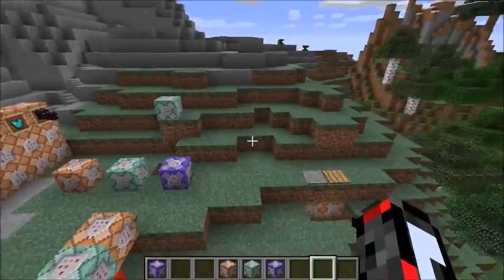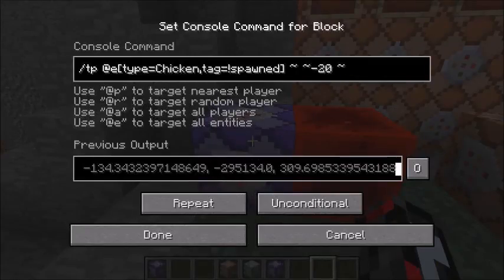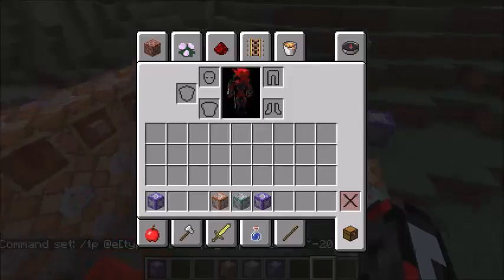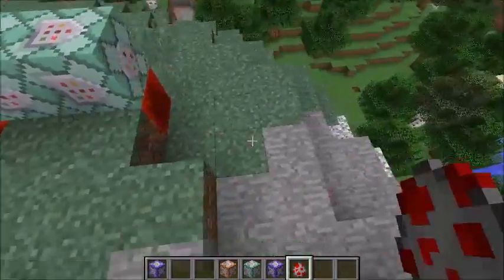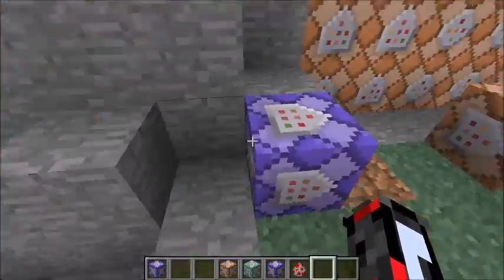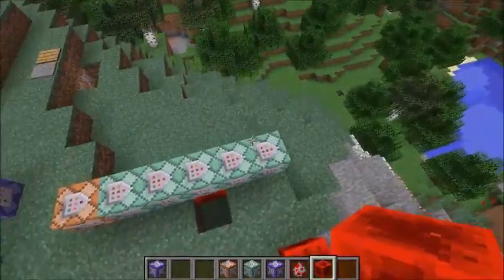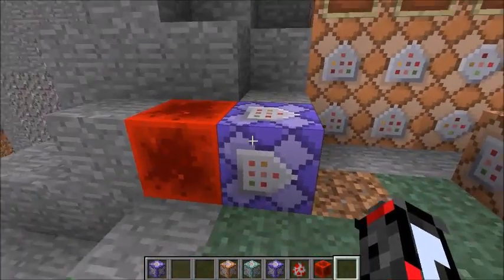So, this is the repeating command block. I have this one — I'll explain the tag after. But it's set to: TP at entity whose type equals chicken, and it teleports them negative 20 blocks. So if it detects a chicken around, it should teleport them negative 20 blocks. Let's summon the chicken, get a chicken egg, and watch what happens. It goes away — there's no chicken. So chickens are now all dead. What happens is, if there's no redstone signal going to the command block, it can stay — the chicken is alive, which is a problem. It must have a redstone signal or nothing happens.